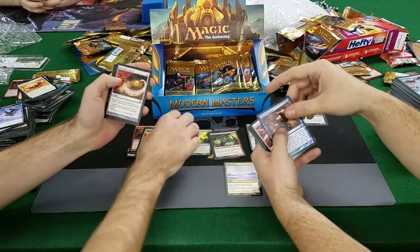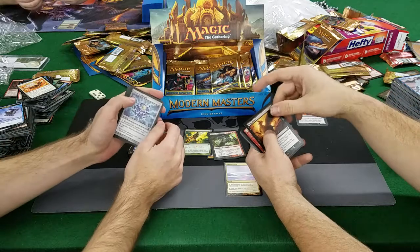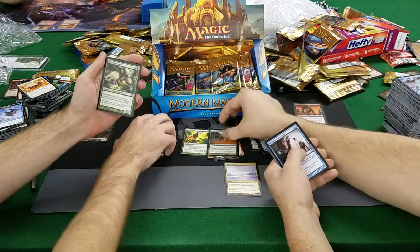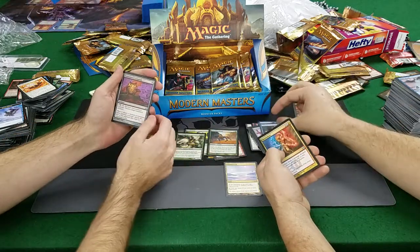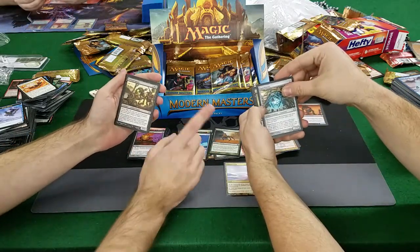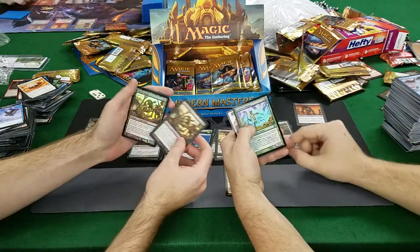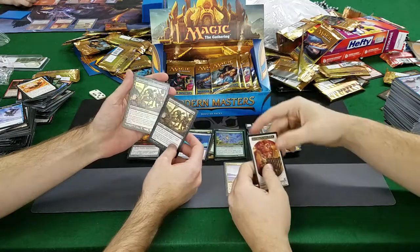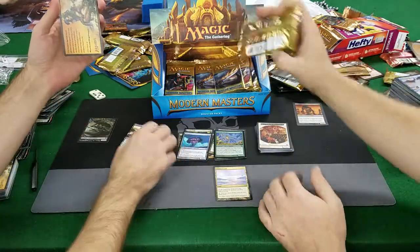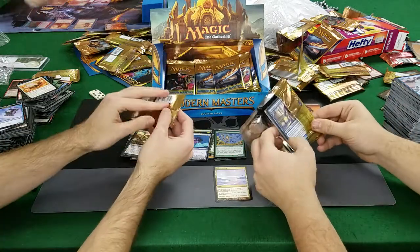Dispeller's Capsule, Erratic Mutation, Peer Through the Depths, Sen's Enlistment, Aether Spellbomb, Kithkins, Drag Down, Walker of the Grove, Arcbound Worker, Kadana's Reach. Eternal Witness — nice. Thirst for Knowledge, Executioner's Capsule, Electrolyze. Earwig Squad — foiled Nantuko Shaman and a foil Earwig Squad. That's the shittiest foil rare. That probably is not worth anything. That was rough — that was a very bad pack for a foil rare. This might be a bad box if that was our foil rare.